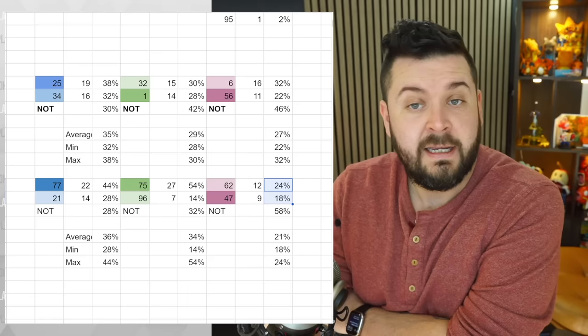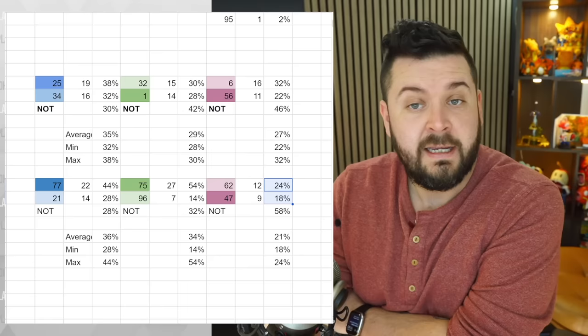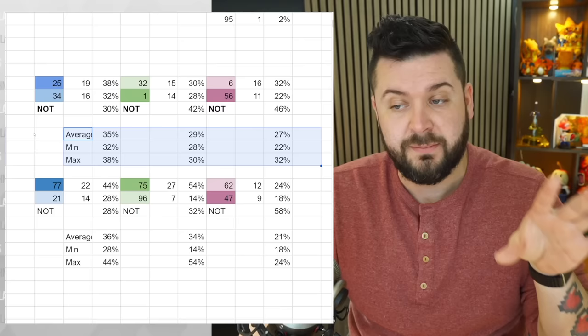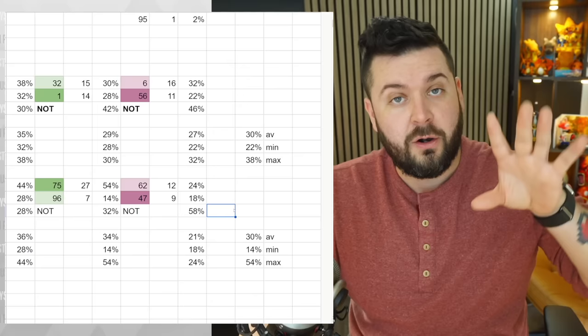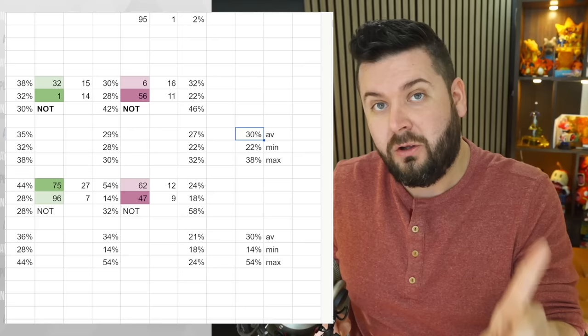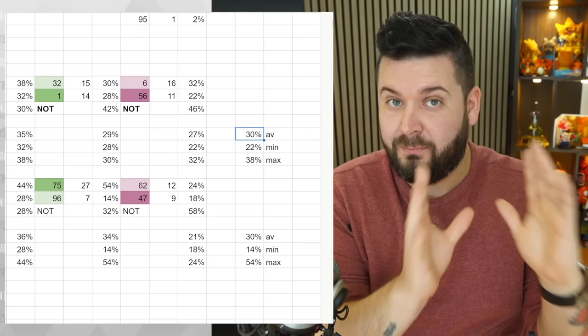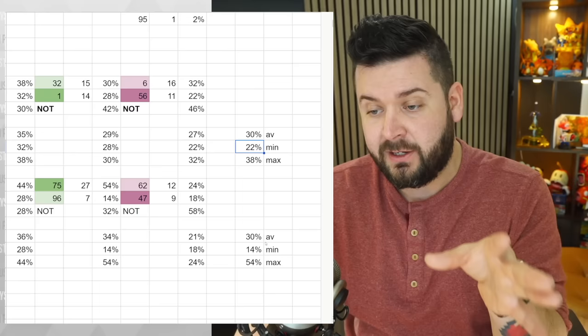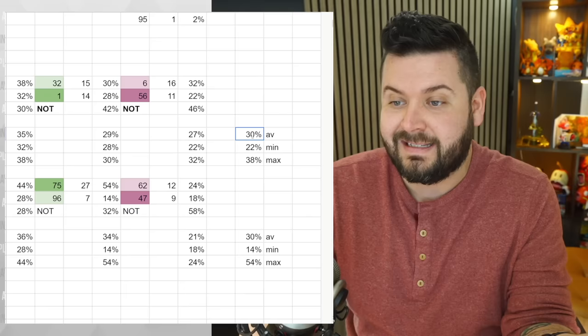For defense, 24% and 18% in one test, and 32-33% and 22% mutation rates in the other. I then calculated the averages, minimums, and maximums across all tests. Strikingly, the average rate at which a parent's trait passed down to an offspring was exactly 30% across all tests, all values, and both species.